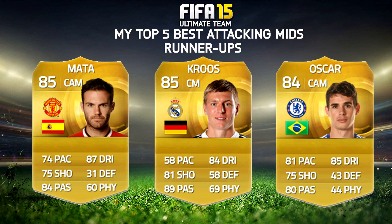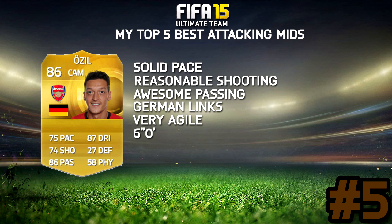I'm going to go through some runners-up. There are plenty, but these are probably my 3 best. Throw these guys at centre attacking mid and they will do work for you, but they're not as good as the top 5 I've chosen. Mata is very good — great links as well. Toni Kroos has a 5-star weak foot, which is always an amazing trait. And Oscar is pretty pacey with decent shooting and great passing and dribbling.